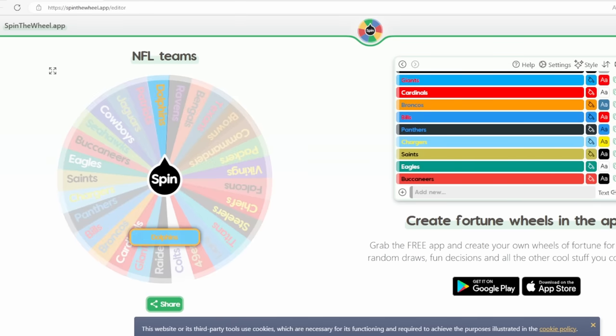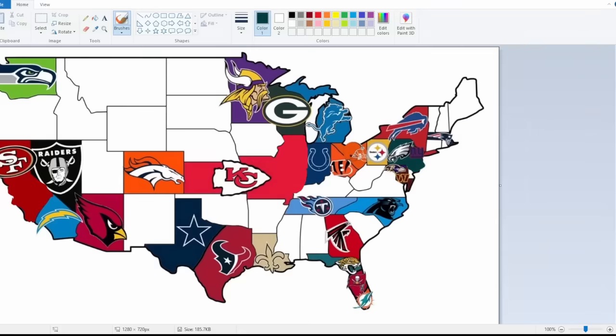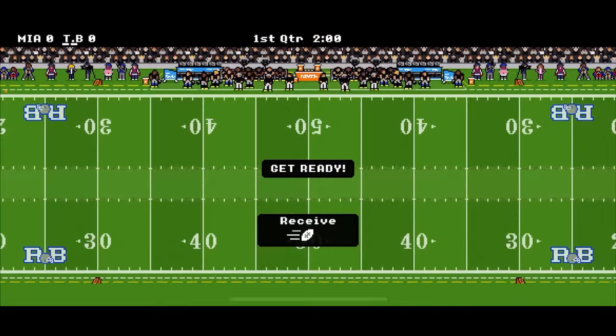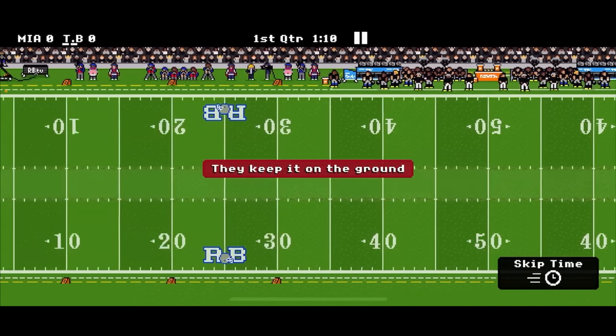We have the Miami Dolphins. The arrow initially points south — nothing there since they're the most southern team — so we spin again. Arrow says northeast, so they'll be going against Tampa Bay. Miami is invading the land of Tampa Bay. So far the attacking team has won every single game — can Tom Brady defend his land? If anybody can do it, it's Tom Brady.